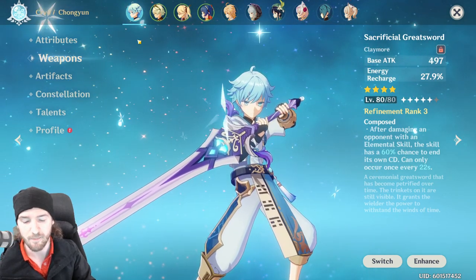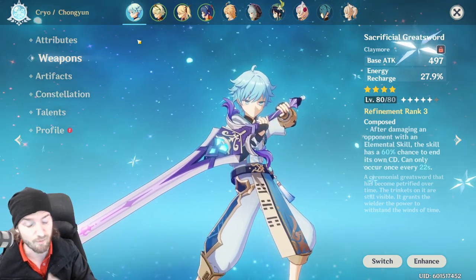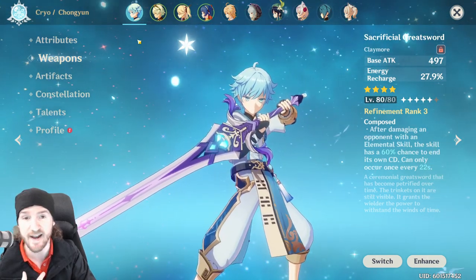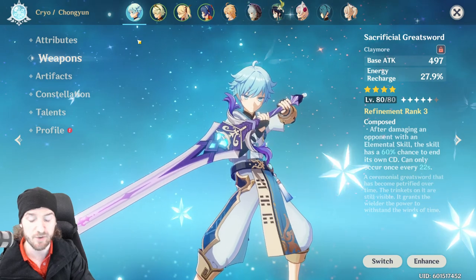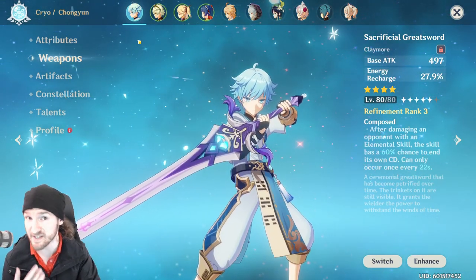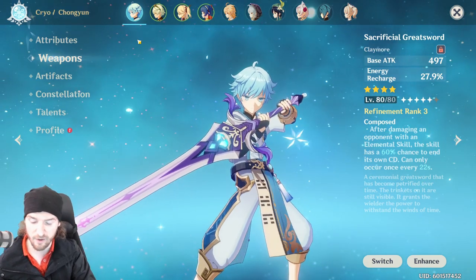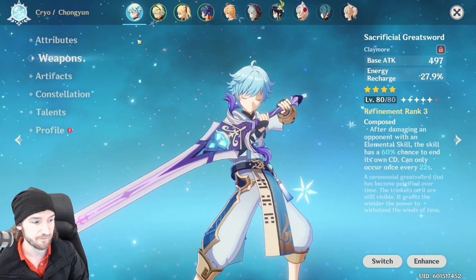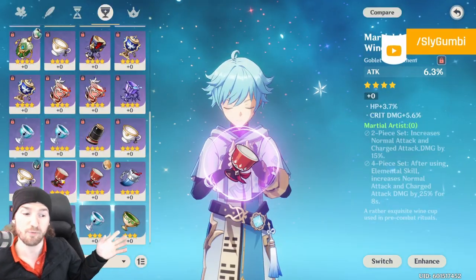Side note I haven't been mentioning: the skill damage has not been increasing with Martial Artist or Bloodless. So normal attack damage and physical attack damage do not affect your skill damage. But both the attack percent stat and the cryo percent stat did affect the skill damage.